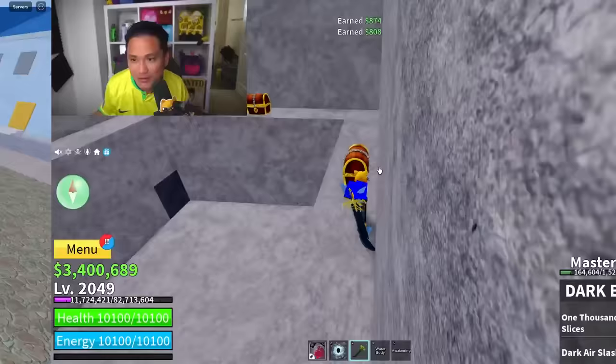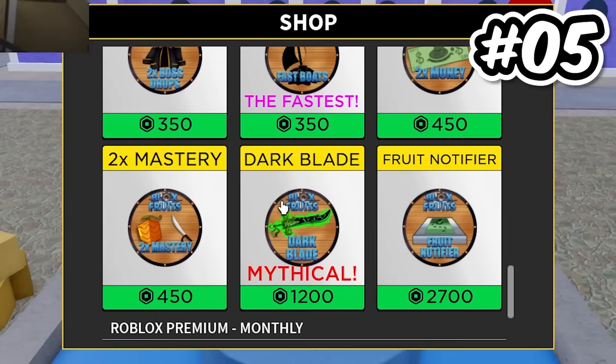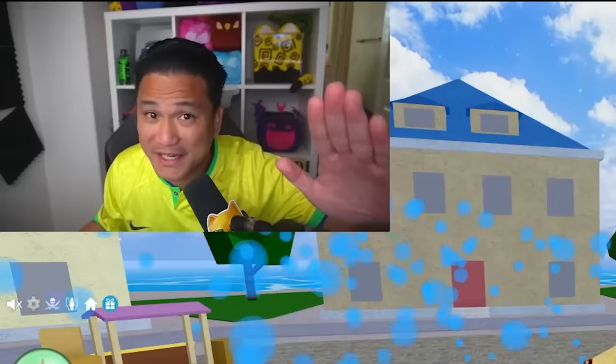Of course, it's only for the noobs. Secret spot number five: first, we need to buy a Dark Blade for 1,200 Robux. I now have the Dark Blade. Now I can go to this secret spot, and I believe it's going to be through this red door.